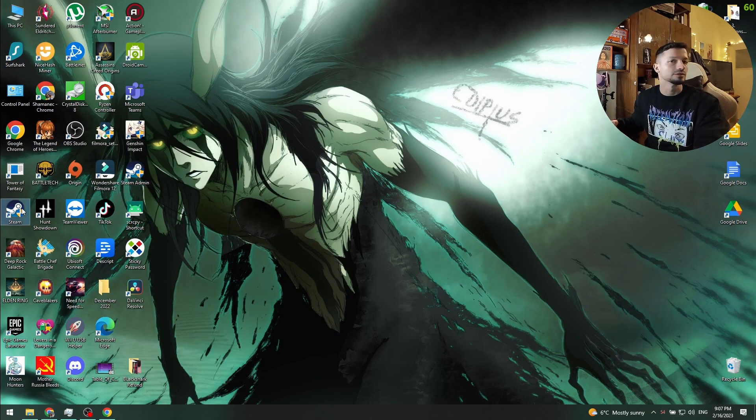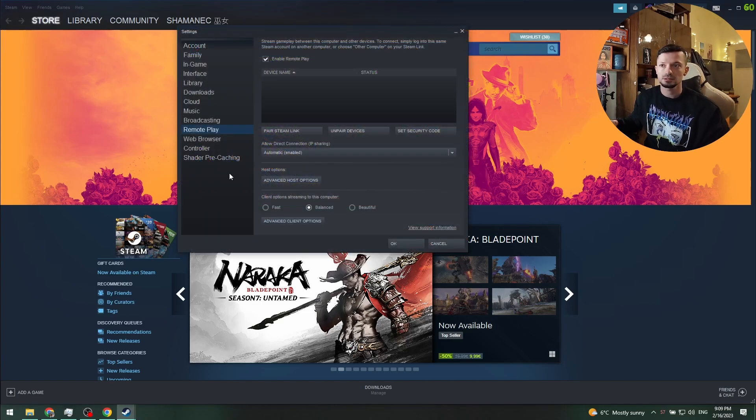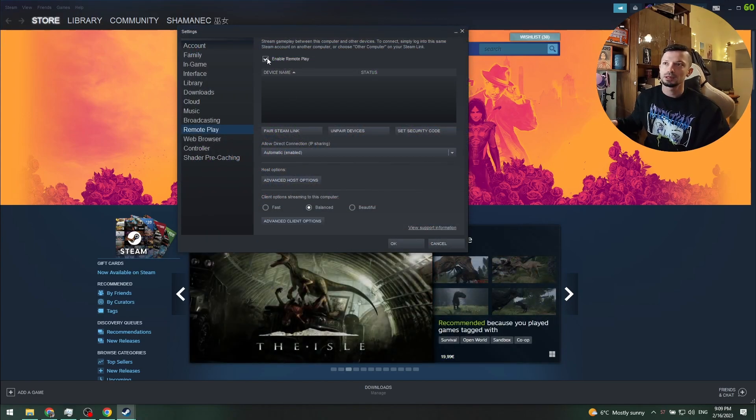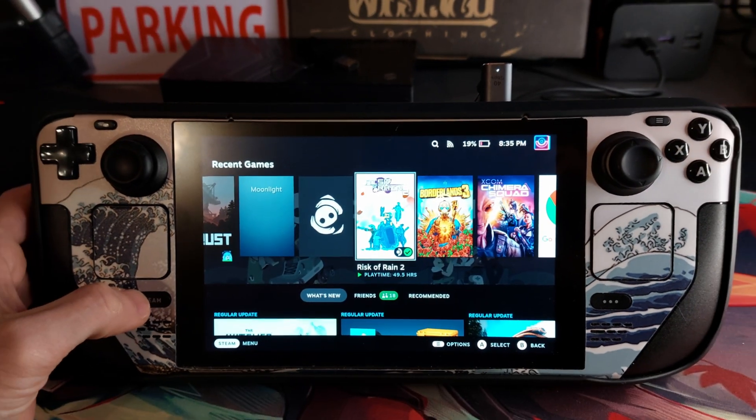Now, if you want to play Genshin Impact on the Steam Deck, you'll have to start Steam from the admin shortcut instead of the regular one. Once that's done, go to Steam Settings, then Remote Play, and make sure to enable Remote Play. Hit OK and leave Steam open.